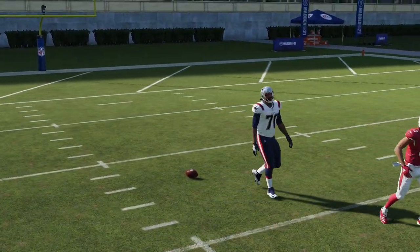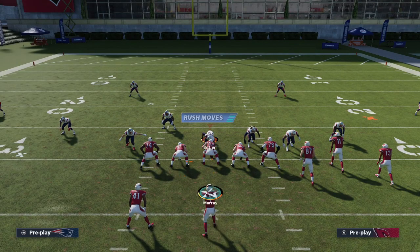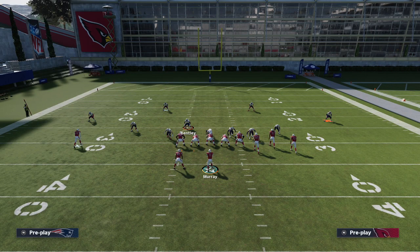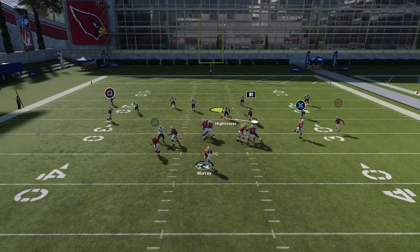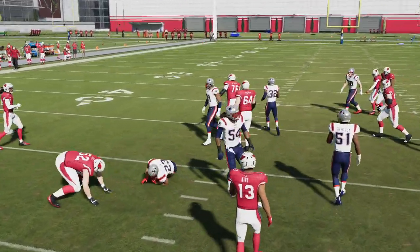If they're throwing a lot of post routes you can drop your hook curls to 15 yards. One thing I like to do is what I call a swap exchange — bring the cover four defenders down into hook curls and basically turn it into a cover three, and then my job is to user lurk the middle. What you'll see is these hook curls at 10 yards are going to pick off the post route — cannot throw post routes, cannot do it.